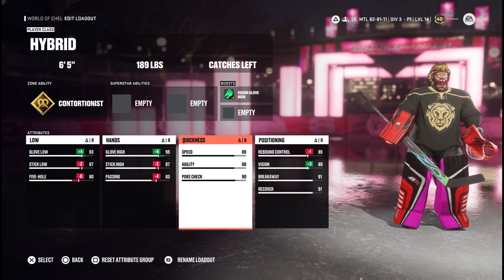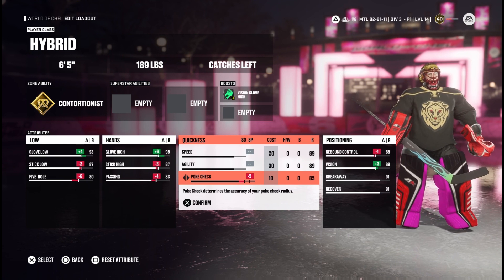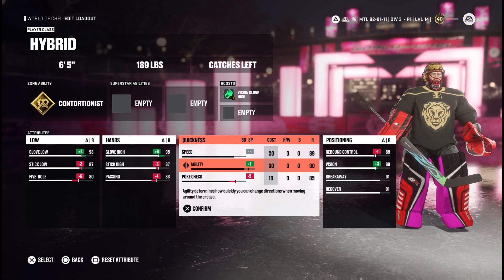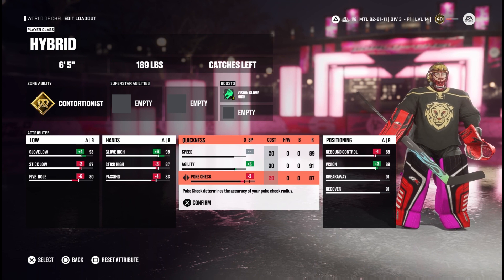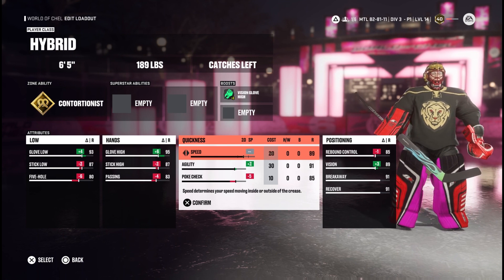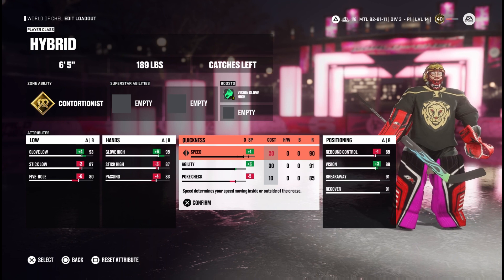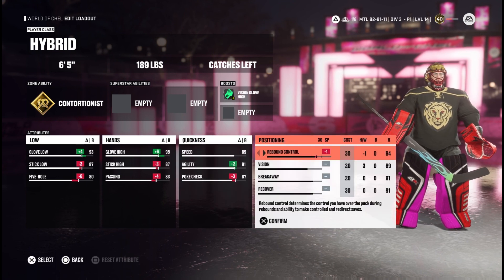For quickness, I'm going to leave speed at 89. For poke check — if you poke check in sixes, you're done. It's not going to work out; they're just going to go past you and score. Never use poke check in sixes, it's too risky. We're bringing agility to a 91, and you can put extra points on poke check even though you won't use them. You could put it on speed if you want, but I prefer a slower-type build — you have more control, and the agility helps if you're out of position.